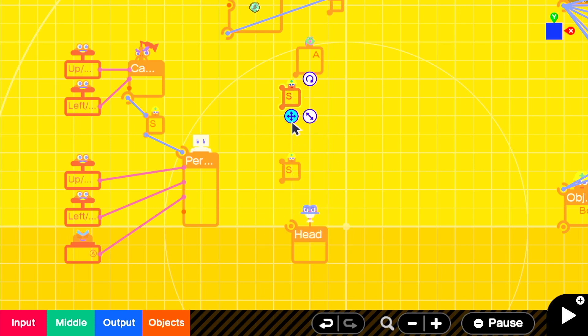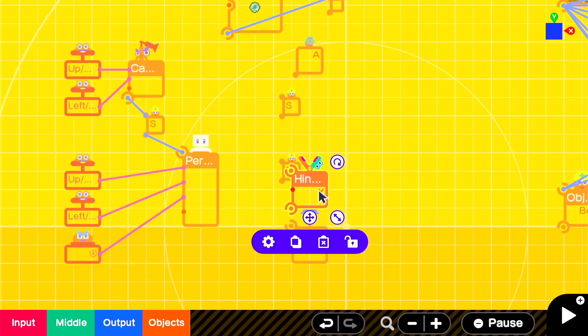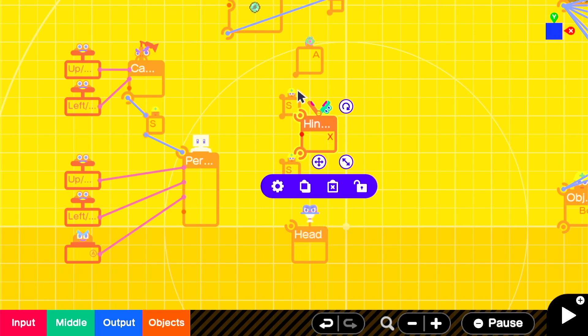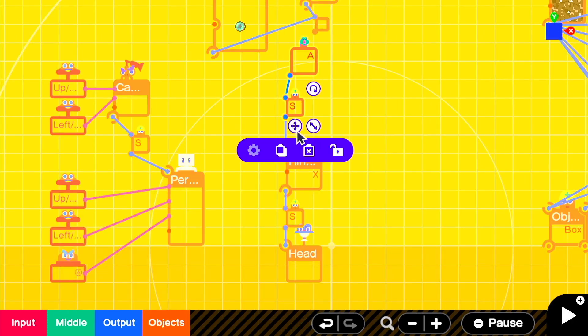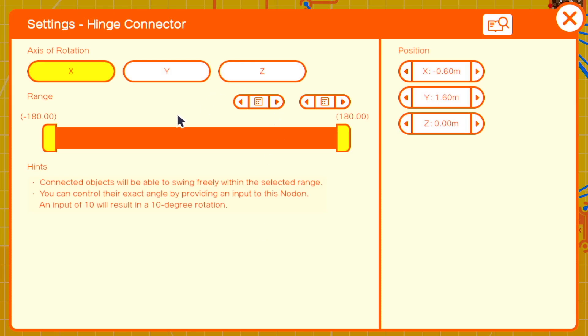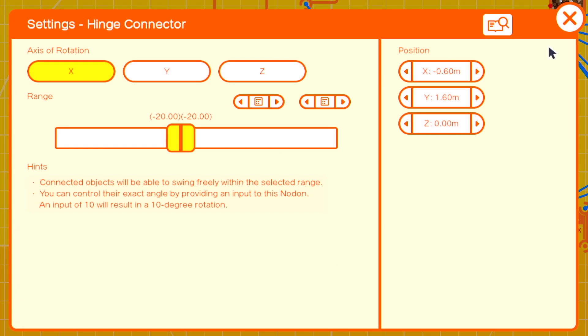We'll make two of them. Then we'll add in an X-hinge and connect them all together in a line, starting with the head nodon and ending with the teleport exit. Then we just need to set an angle on the hinge. I played around with it and came up with negative 20 — that's a 20 degree upward angle — and we'll set the angle on the hinge by clamping down the range to negative 20 so it'll stay rigid in this position.